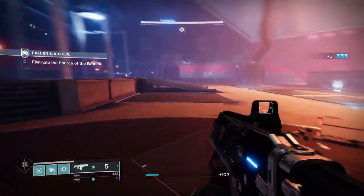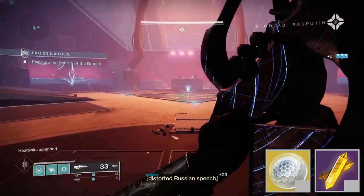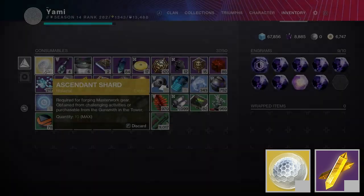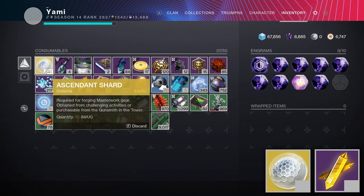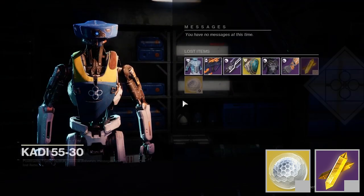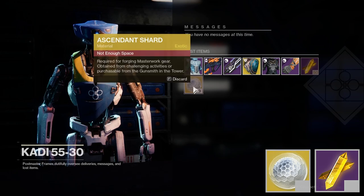The way you obtain enhancement prisms and ascendant shards is essentially the same as everything mentioned about cores, but with a few key differences. You can only hold 50 prisms and 10 shards at a time. However, excess prisms and shards will go to your postmaster. You can also use excess materials to buy more prisms and shards from Banshee-44 at the Tower.